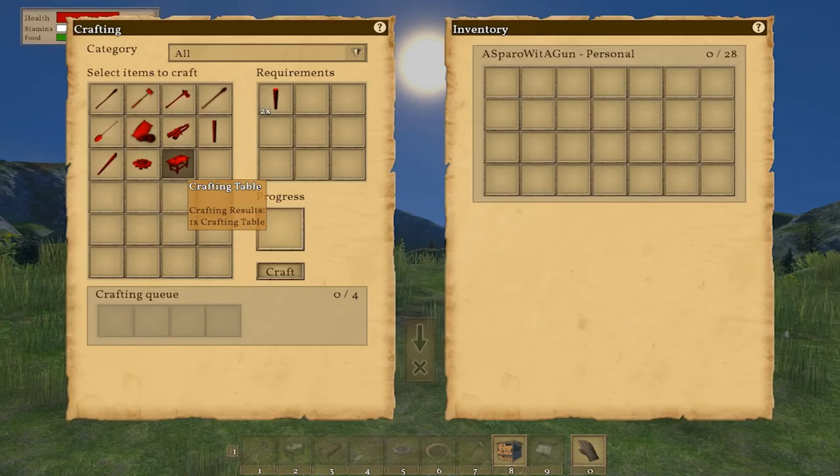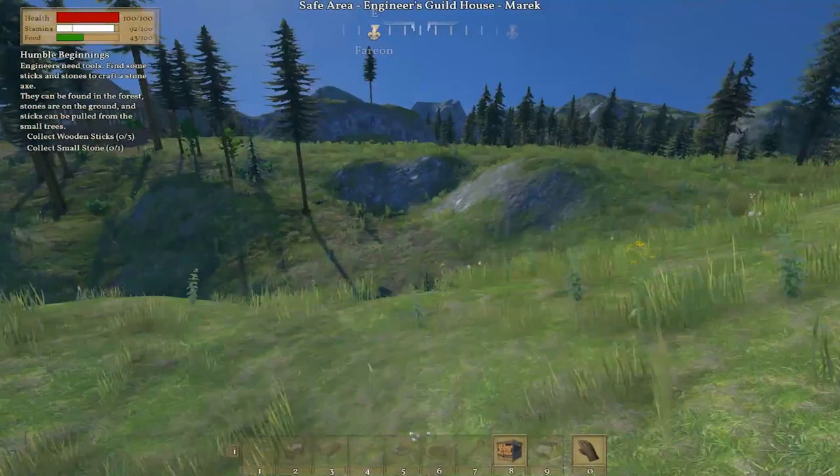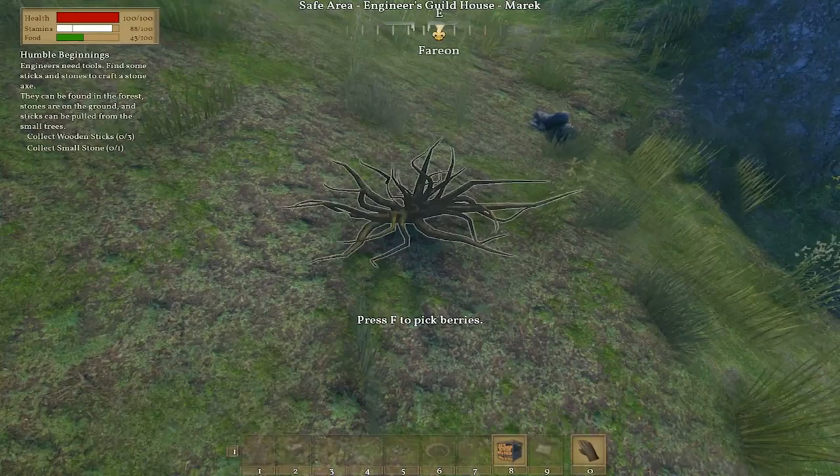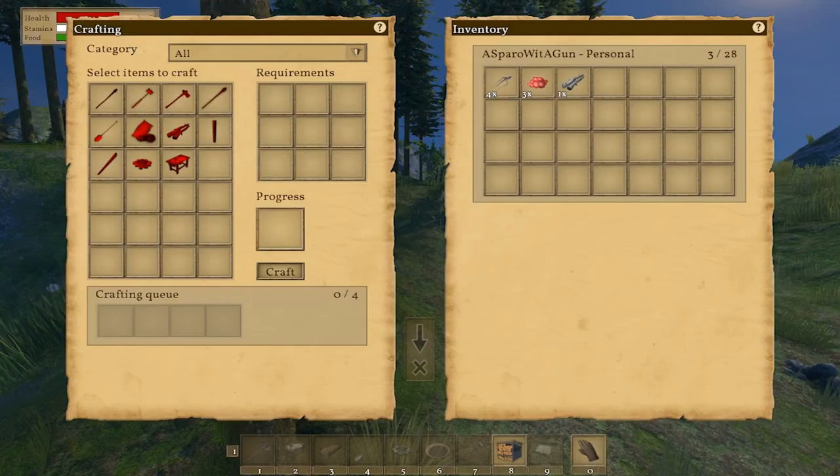Looking at the crafting screen, we have timber, club, wooden mallet, stone axe, torches, shovels — that's something they recently added — campfire, and crafting table. I probably need that. I need two logs for the crafting table. I'll have to chop down some trees. I don't know how the food thing works — I guess we need a shovel to plant things. That would make sense.